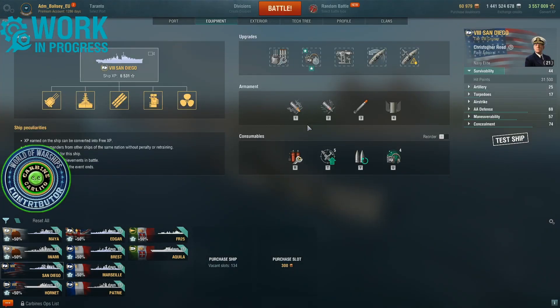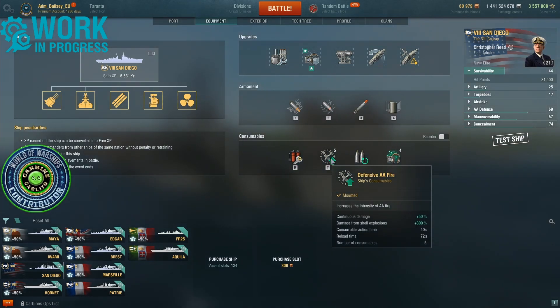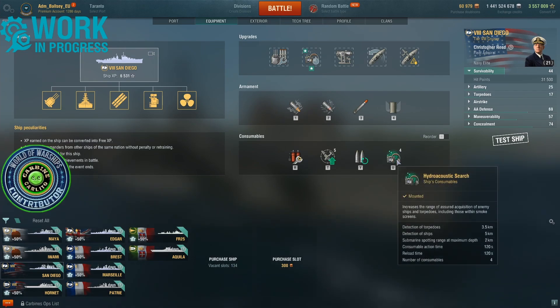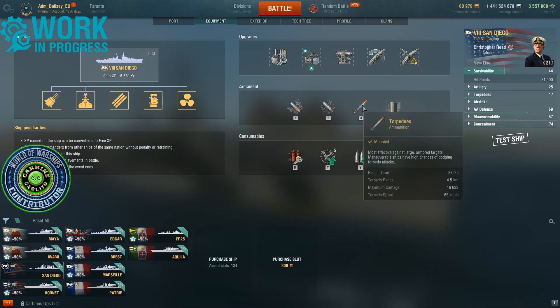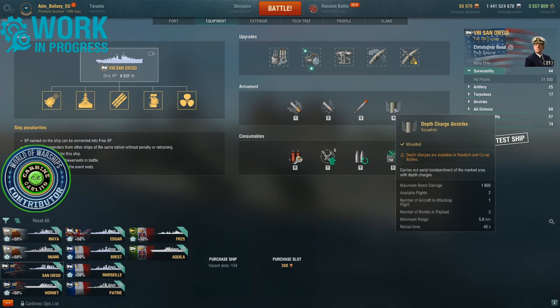Consumable-wise: damage control, five charges of defensive fire, main battery reload booster with unlimited charges, and four charges of hydroacoustic search. It's quite good hydro — 3.5 kilometres for torpedoes, five kilometres for ships. Short-range torpedoes, and a depth charge airstrike.